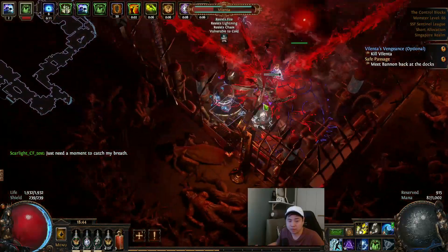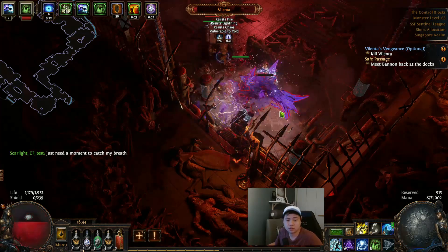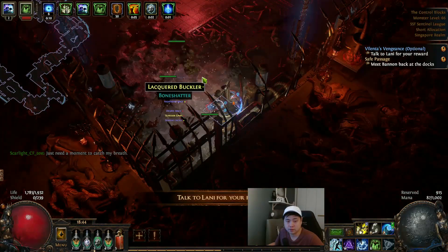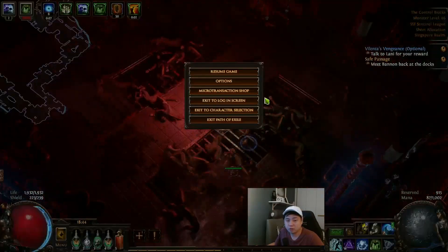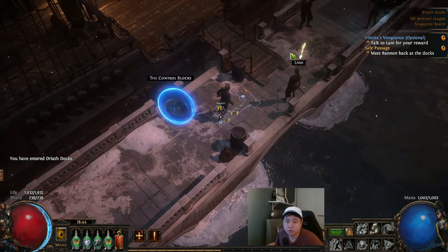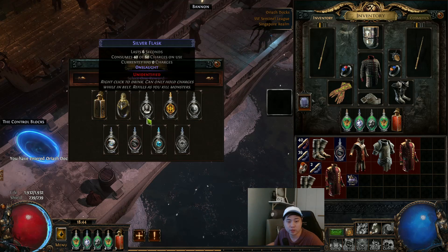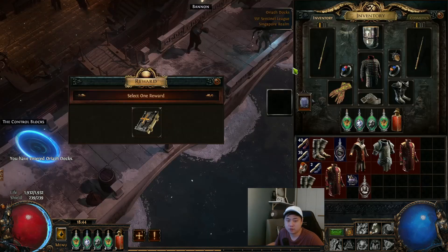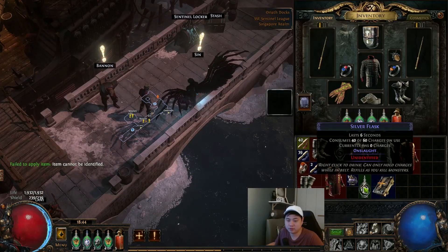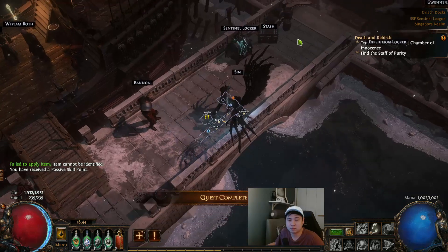Every three times he will start to jump back down — that's where you try to kill him again. Just stay in one corner and keep doing this. Done — we're done. Go back to town. Talk to Lani for your rewards. I'm going to take Silvering for more speed. Put back everything in order. We still don't have a helmet — holy crap.